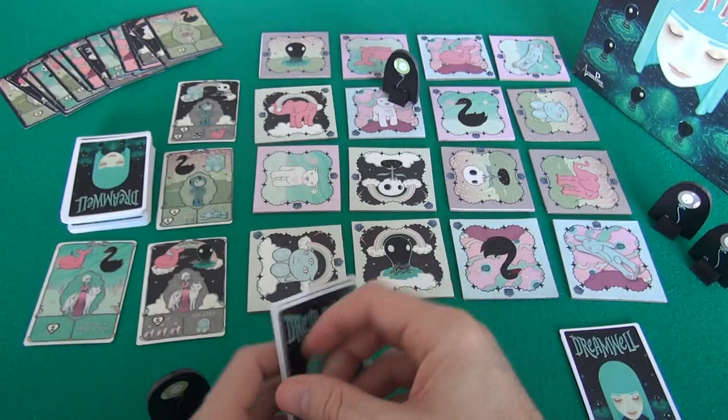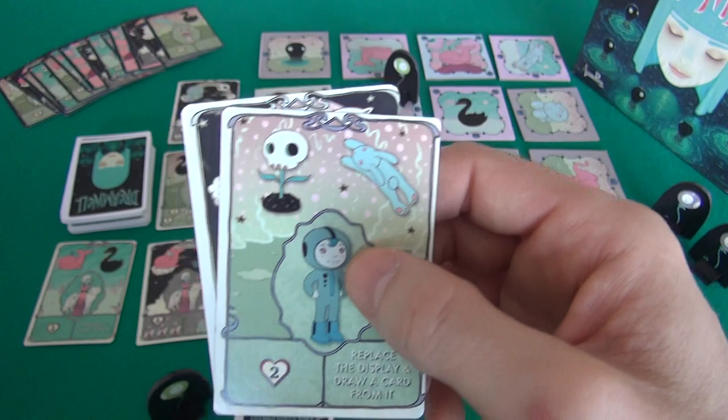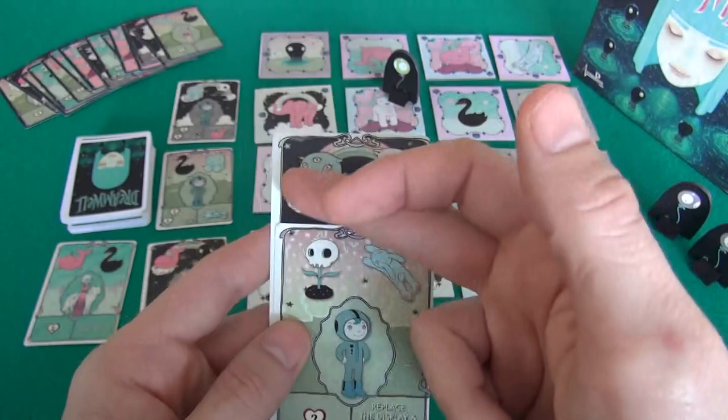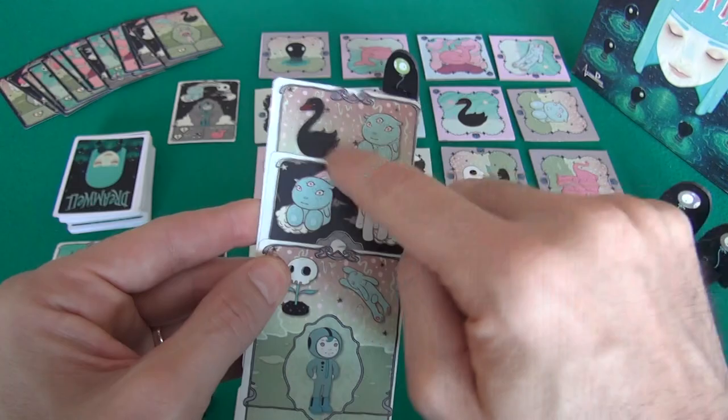That was my first turn. Now it is Jen's first turn. She's trying to find Wolf Lady and Lucius. There's no commonality between her cards. The nice thing is, if you have multiple cards that have the same icon — like if Jen had this card — she could get one of her balloons on Little Hero and then that balloon could stay there, and she only has to focus on moving a different one around.